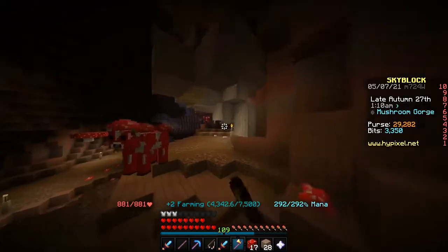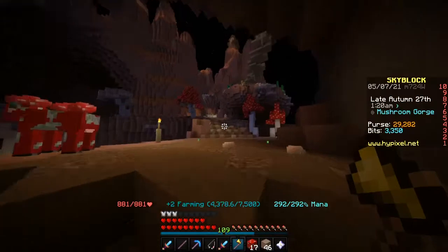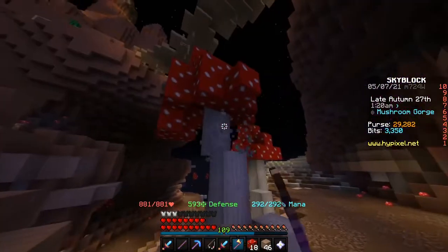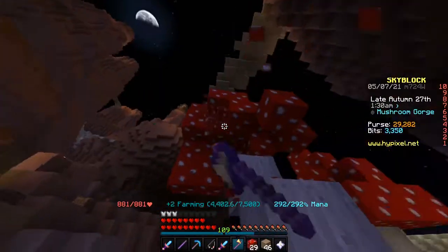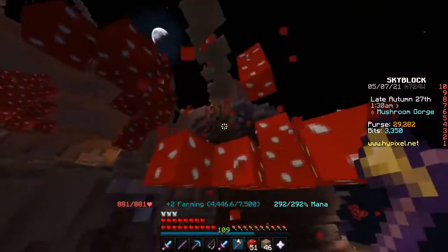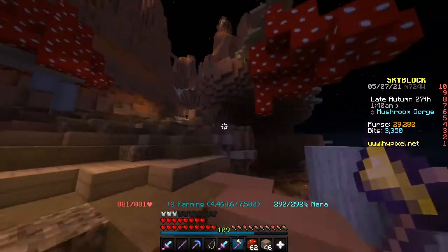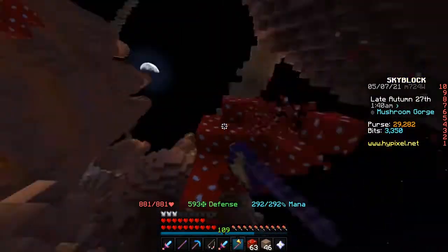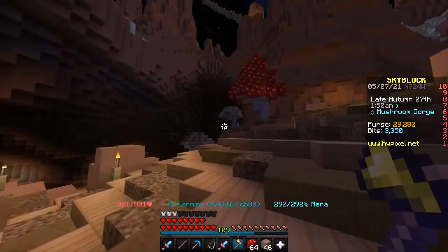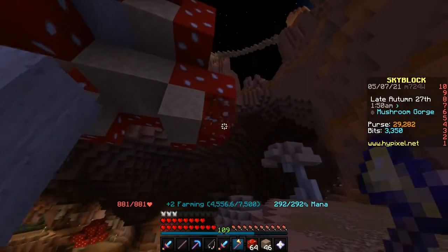Some of the mushrooms you can mine and some other parts you can't. You want to get higher because I found out that the higher you get, the less buggy it is. This is also a good area to mine them because there's a lot of red mushrooms here. There are also these stems — they don't drop anything, they're just there to hold it up, same with these brown things.